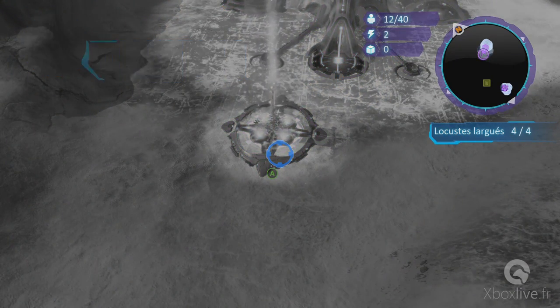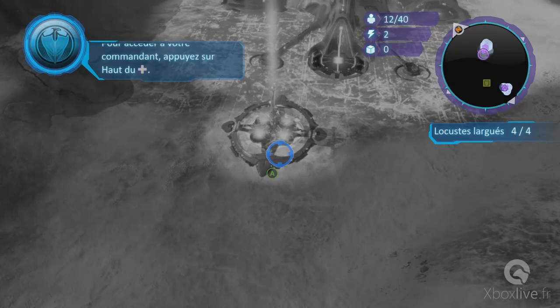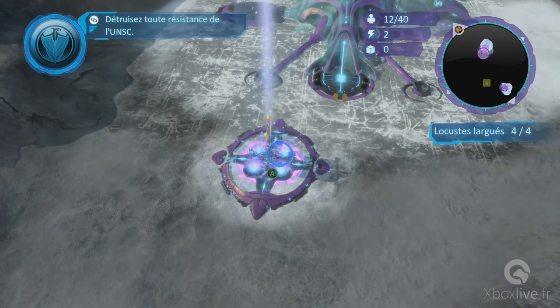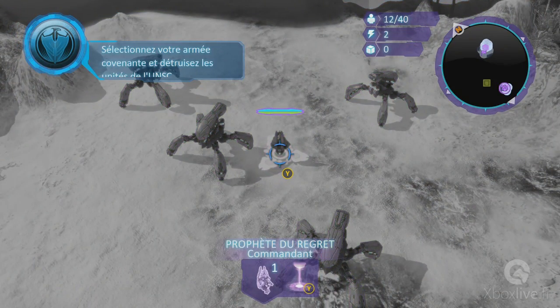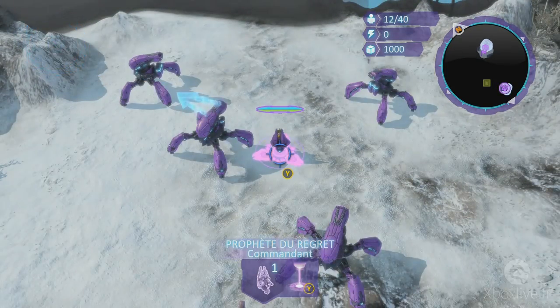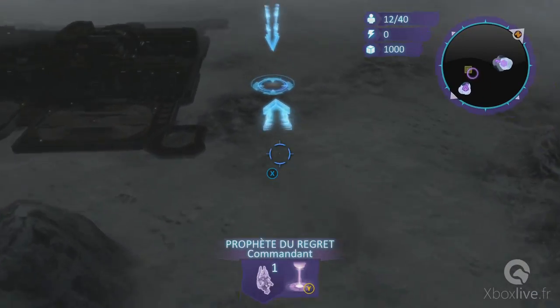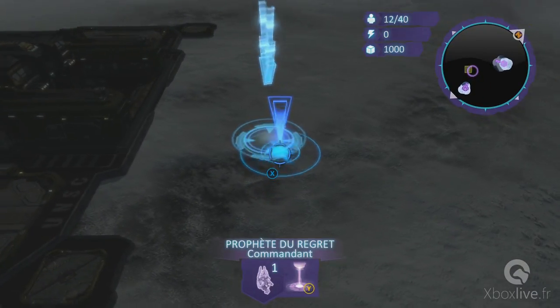Excellent. Pour accéder à votre commandant, appuyez sur O sur le BMD. Je suis là. Sélectionnez votre armée Covenant et détruisez les unités UNSC proches.